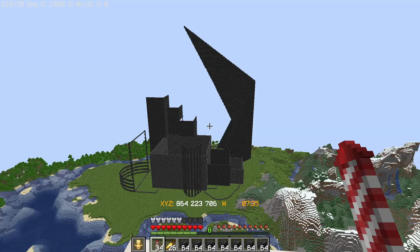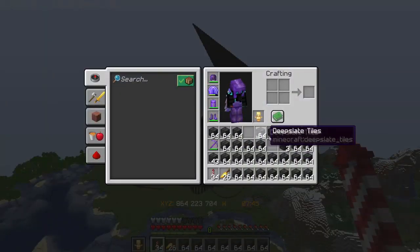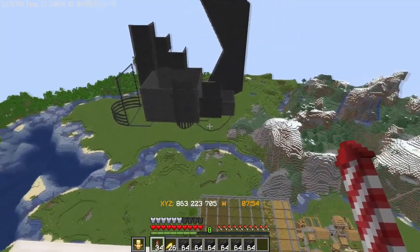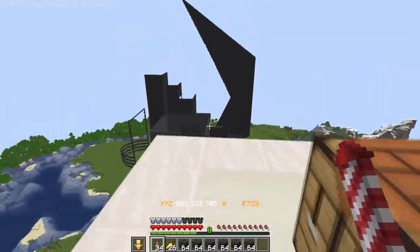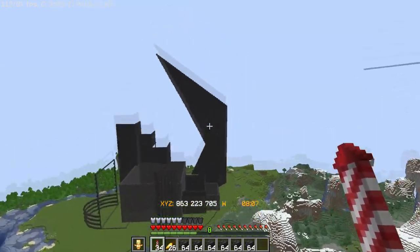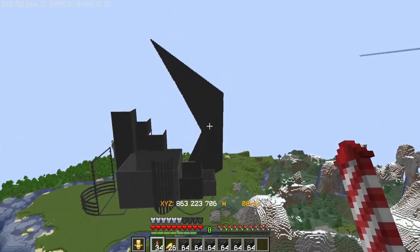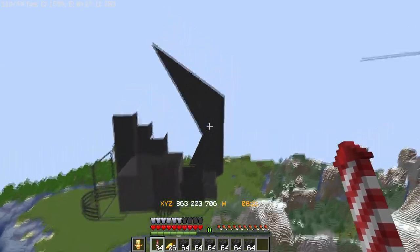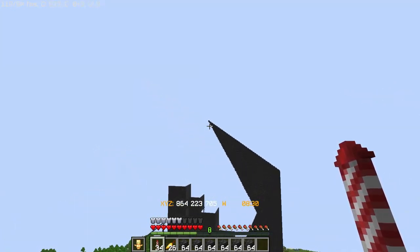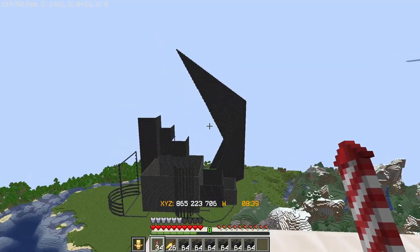Alright everyone, time for another little update. Here's a snapshot of what my new base potentially looks like. I've got a bunch of deepslate in my inventory. Originally I was just going to have this triangle right there and stop it, but then I got hit with a little bit of inspiration — what if I add another triangle on top of the triangle? So that's what I did. I tried to line it up as best I could, did a one-two pattern there and a one-two-two pattern there.